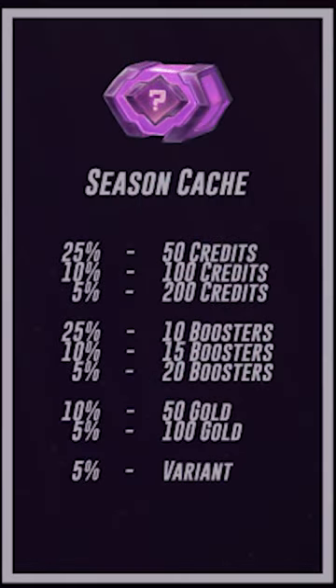Season caches have a 40% chance to give you credits of varying amounts, another 40% chance to give you boosters, a 15% chance to give gold, and a 5% chance to give a variant.